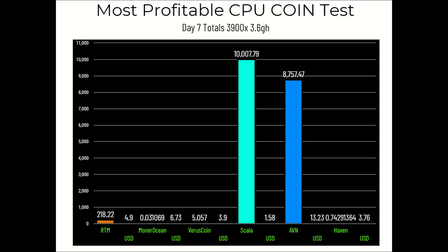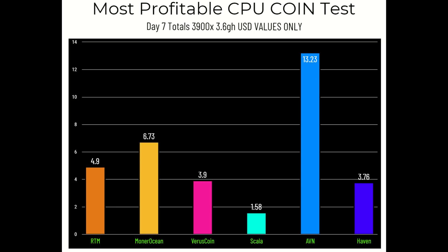Looking at the USD totals for the whole week: AVN is the most profitable at $13.23, followed by Monero Ocean in second place at $6.73, Raptorium at $4.90, Virus Coin at $3.90, Haven at $3.76, and Scala at only $1.58 — not even two dollars for a full week, making it clearly not a very profitable coin.